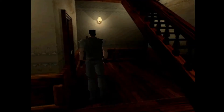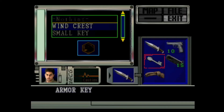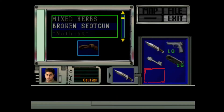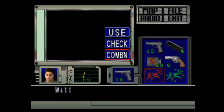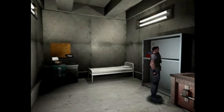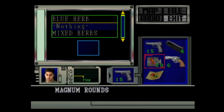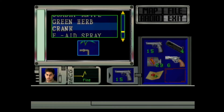Both characters have a limited inventory: 6 slots for Chris and 8 for Jill. So anytime you have a full inventory, you need to use an item box. These can hold everything you'll find in the mansion, and all items are transferred to the next box that you open. Originally, a demo was released that had the item boxes only holding whatever they had placed inside, so if you placed ammunition in an item box on one side of the mansion, you couldn't get it from the one on the other side. Thankfully, that was changed before the final release.